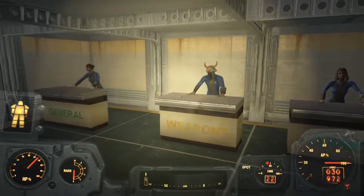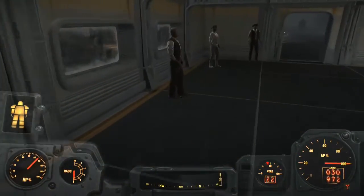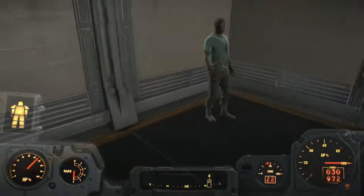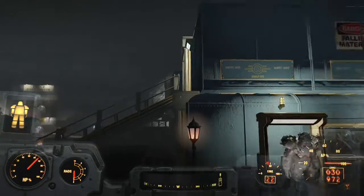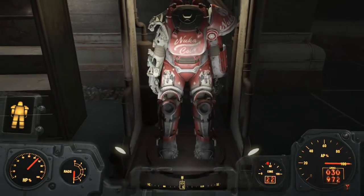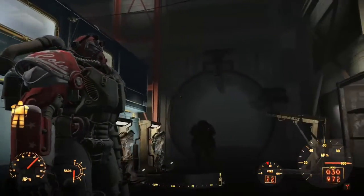I've set up people to sell stuff to me so I don't always have to go to Goodneighbor or Diamond City. All these outfits you're seeing are from Nuka-Cola world — they always give like one charisma or whatever. This one is from a ghoul I killed. I have something better but it looks pretty cool. It's a big vault — I built everything in here, it was totally empty. I've collected quite a few power armor suits, three that are better than the rest.